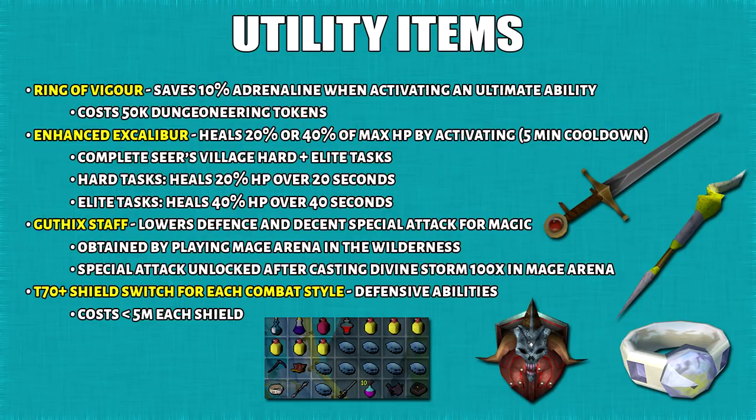Then we have Guthix Staff which is Magic exclusive and great for lowering the enemy's defense, plus being a decent special attack for Magic. You can obtain this by playing the Mage Arena in the Wilderness. In order to unlock the special attack, you have to cast Divine Storm auto-attack in the Mage Arena at least 100 times. The last thing on this list is a tier 70 shield switch for each combat style. Defensive abilities, while difficult to learn at first, can save you from a tough situation. Most notably, Resonance will heal one attack and if that's a huge hit, that will save quite a bit of food. You can buy these tier 70 shields for under 5 mil each. If for whatever reason you're not a fan of Switchscape or don't want to get these unlocks, that's completely fine because it's not as high priority compared to others.